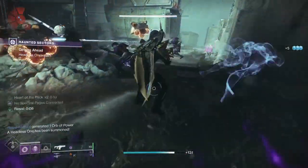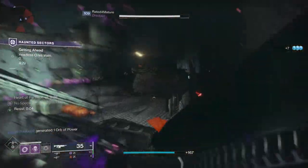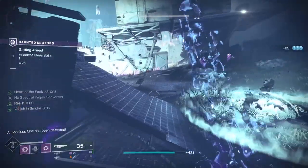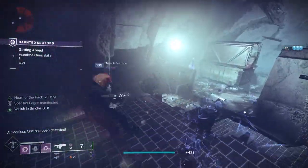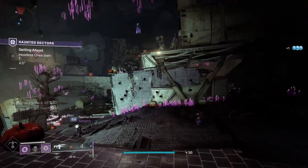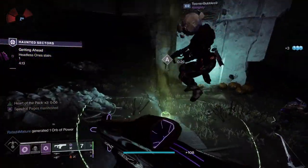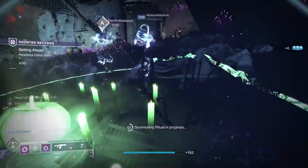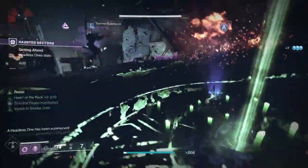The core play loop is this. First you have to go get your quest from Eva Levante — she is the vendor for this event. Once you get that, you get a mask. If you don't have masks from previous seasons and you're new or returning, you may not. You can get multiple different types of masks. You wear those in activities — any activities in the game — and you get spectral pages. Once you get those spectral pages, you can go into haunted lost sectors and defeat headless ones to convert the spectral pages to manifest pages.